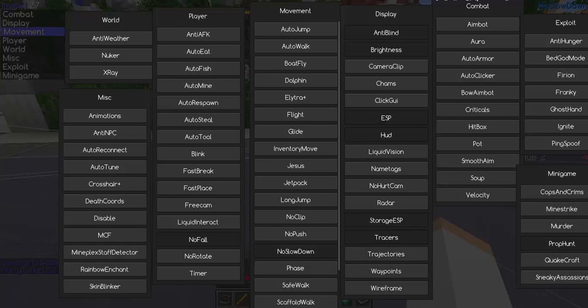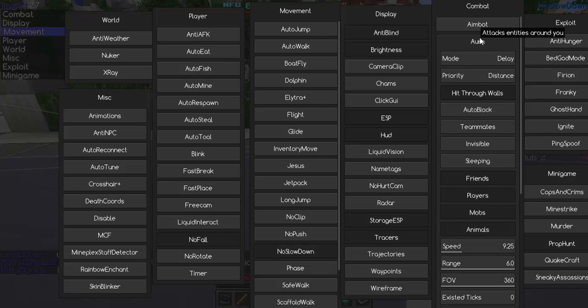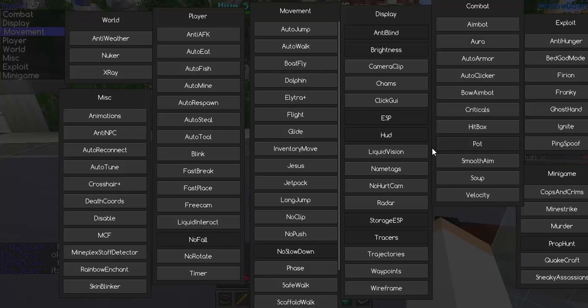For combat, go to KillAura. You should use TryAura. Before that, set the mode to Delay, set it to Distance, set Hit Through Walls on. Set the speed to 9.25 — don't go crazy or you'll get banned immediately. Range set to 6.0, which is pretty far but not too obvious. For FOV, 360 is the best setting. Then turn it off for now.